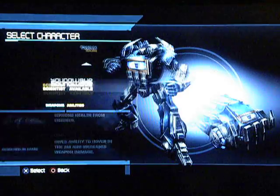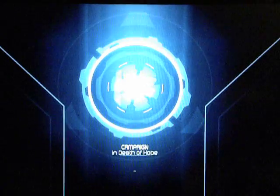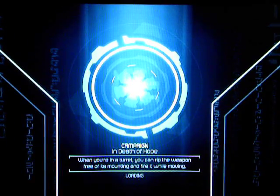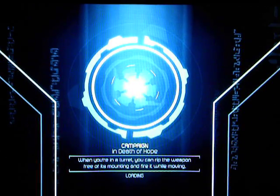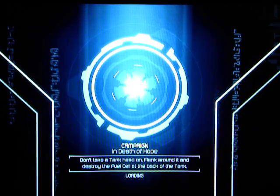You have to use Soundwave for this because of his vehicle ability. As soon as you start, you need to turn into a vehicle — into a car — and then use your boost and your ram, that's the R2. That will allow you to get enough forward momentum.